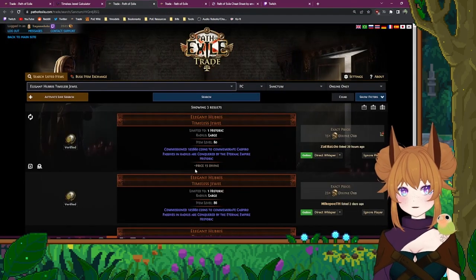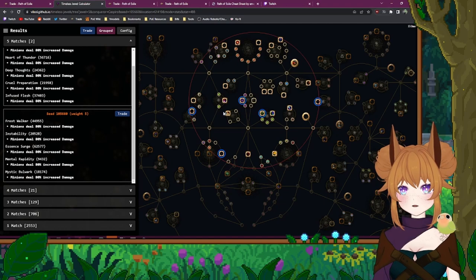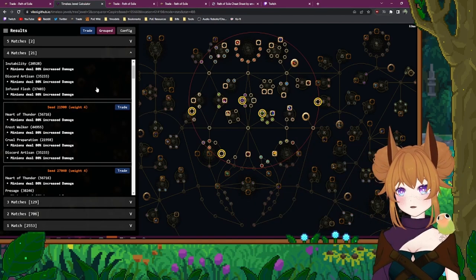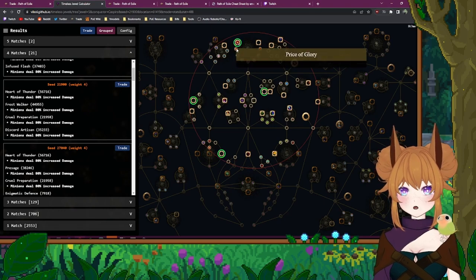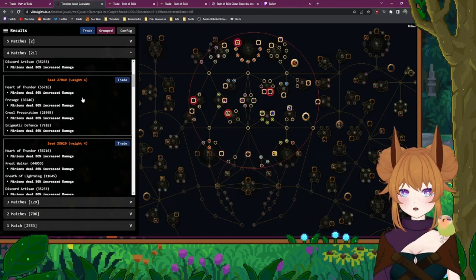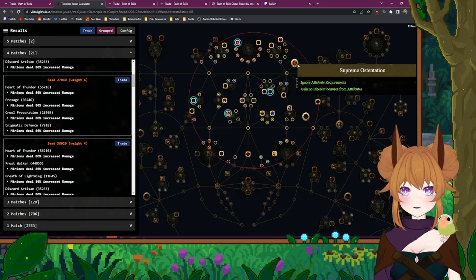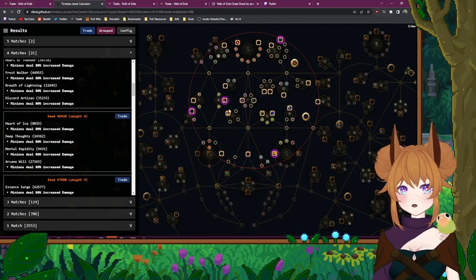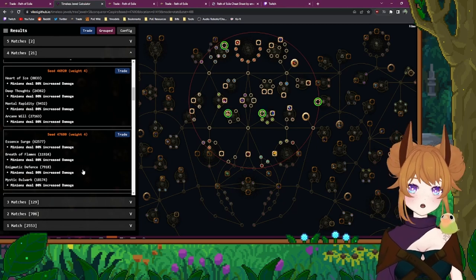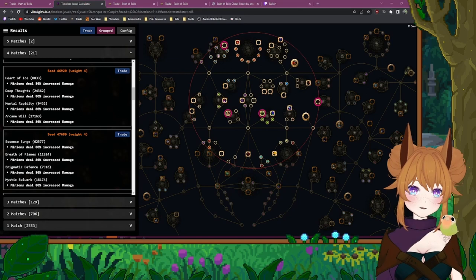This one is 15 divine, and if we go back over here we can see this one has a lot of easy-to-path-to minion damage — that's why it's 15 divine. But you could go with one of these cheaper ones; just pay attention to the pathing because some nodes are going to be blank and you'll only be getting the thing at the end. Anyway, you can find minion damage that way, and also anything else you're looking for on your timeless jewels. I just learned about that relatively recently, so there might be a whole bunch of folks that don't know about it.